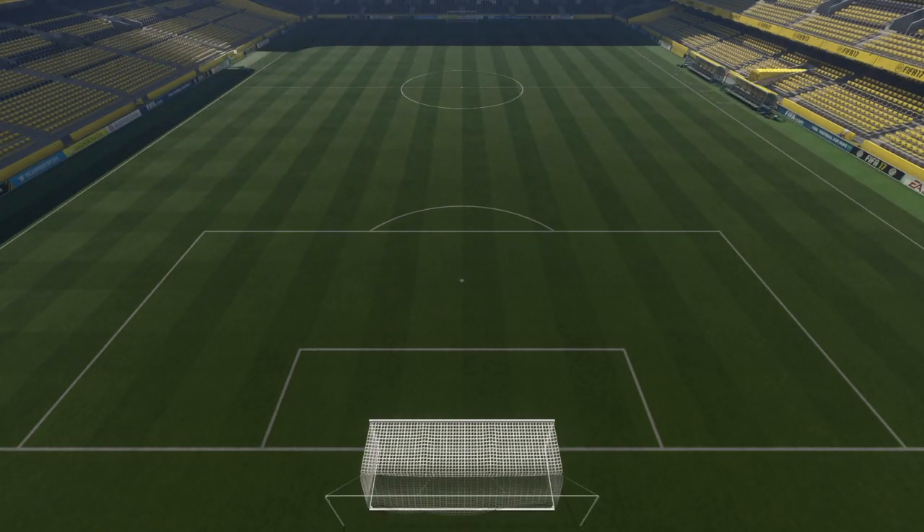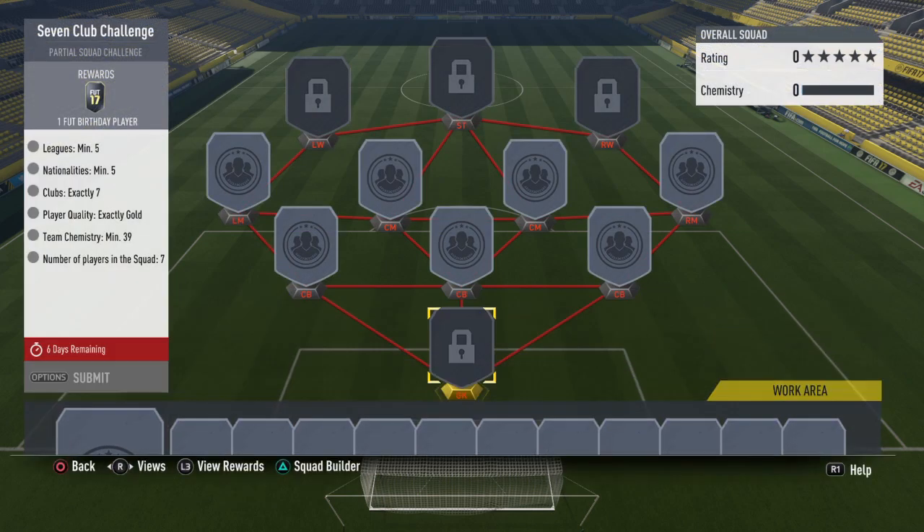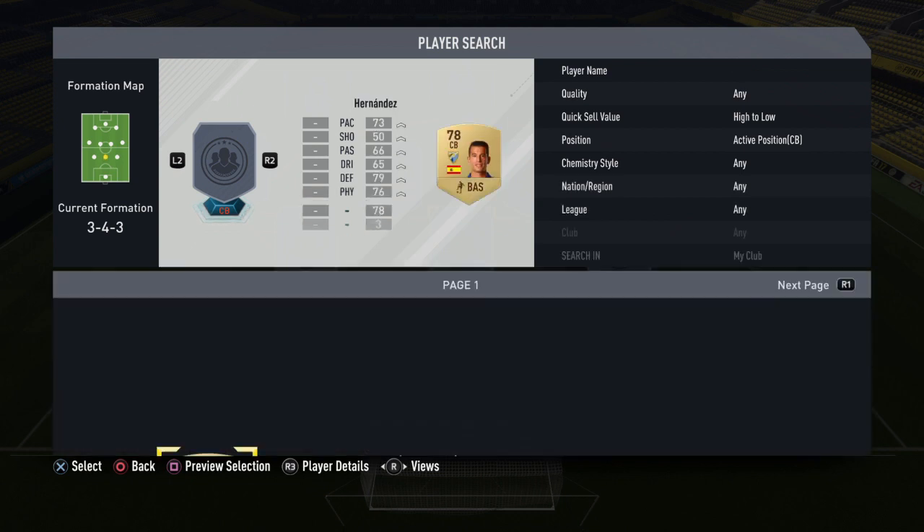Let's get into the squad. So for this 7 Club Challenge, you need 5 leagues minimum, 5 nationalities minimum, 7 clubs exactly, all gold players, and the team chemistry needs to be a minimum of 39, and you have to have exactly 7 players in your squad.